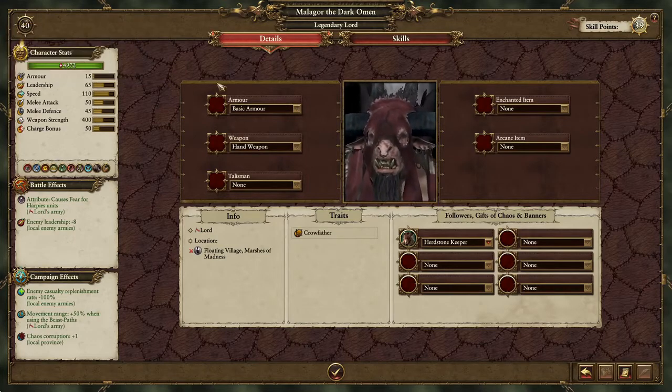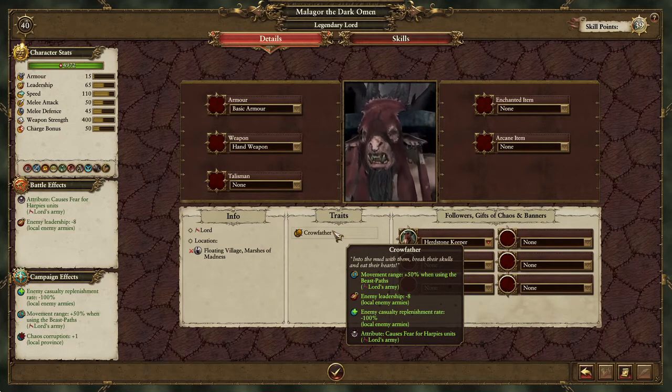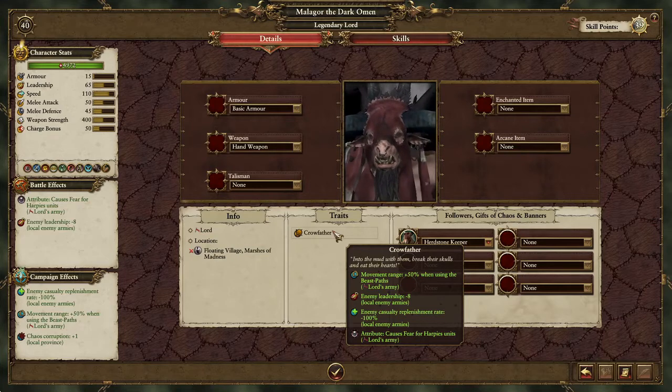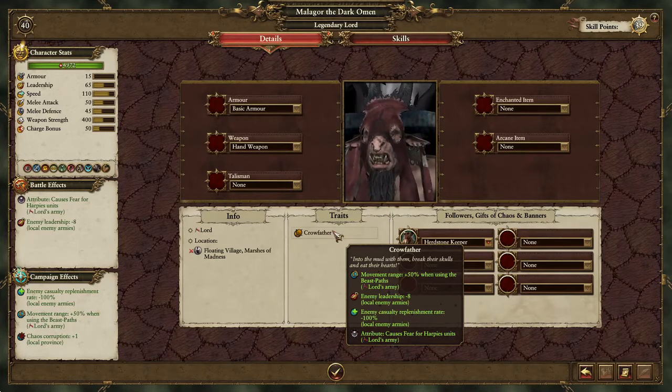Hello and welcome to Malagor the Dark Omen's leveling guide. We're going to start by looking at his trait, Crowfather, which gives plus 50% using beast paths, minus 8 leadership, minus 100% enemy casualty replenishment rate, and causes fear for harpy units. Harpy units are a terrible unit, so that isn't going to be an inclination towards what he's going to be good for.